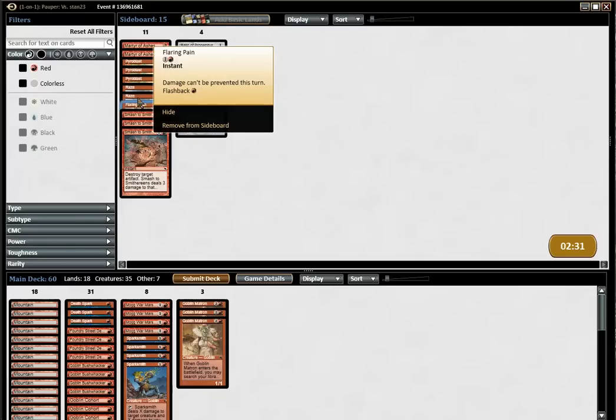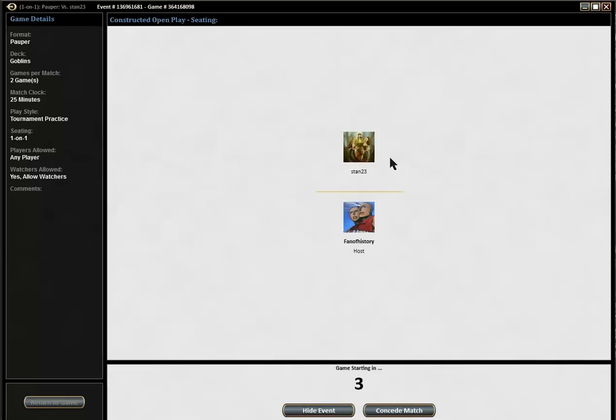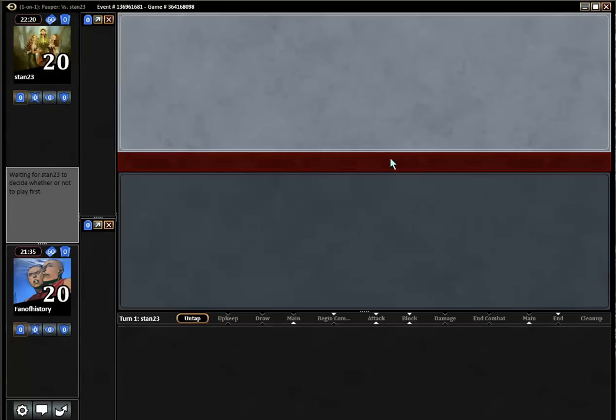What does Flaring Pain actually do? It doesn't stop life gain. Seems unsure. I'm just gonna play as is. Tell me how you would have sideboarded. Goblins vs. Mono Black Control.